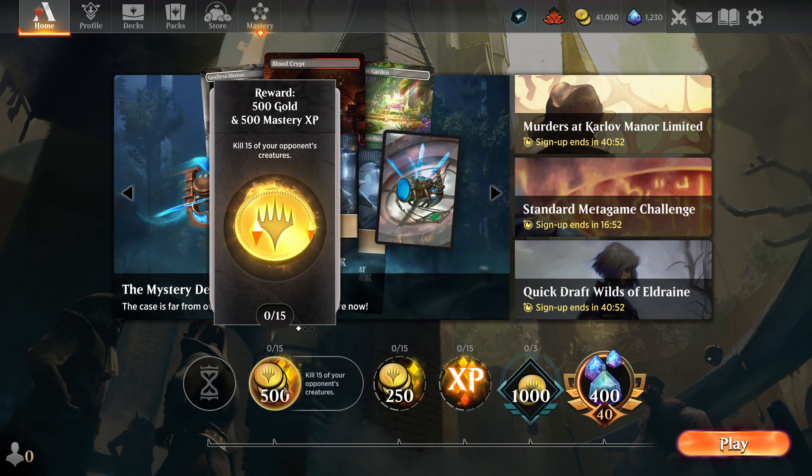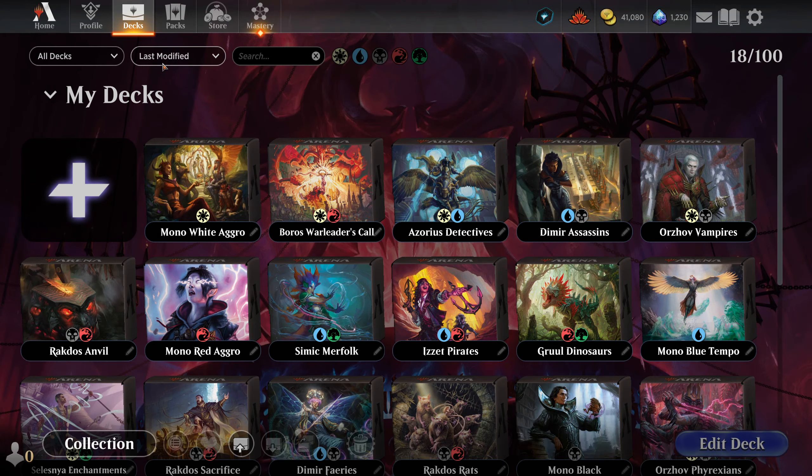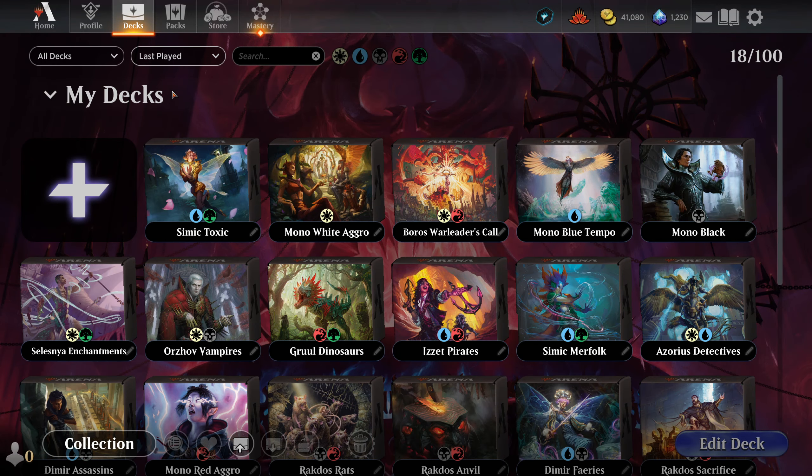Today's daily quest is one of our least favorite ones: kill 15 of your opponent's creatures. It was something else before I tried to re-roll for something better, but unfortunately this is what we got to work with. We'll see how far we get with it, though the nice thing is it does let us have free reign of what we want to use.